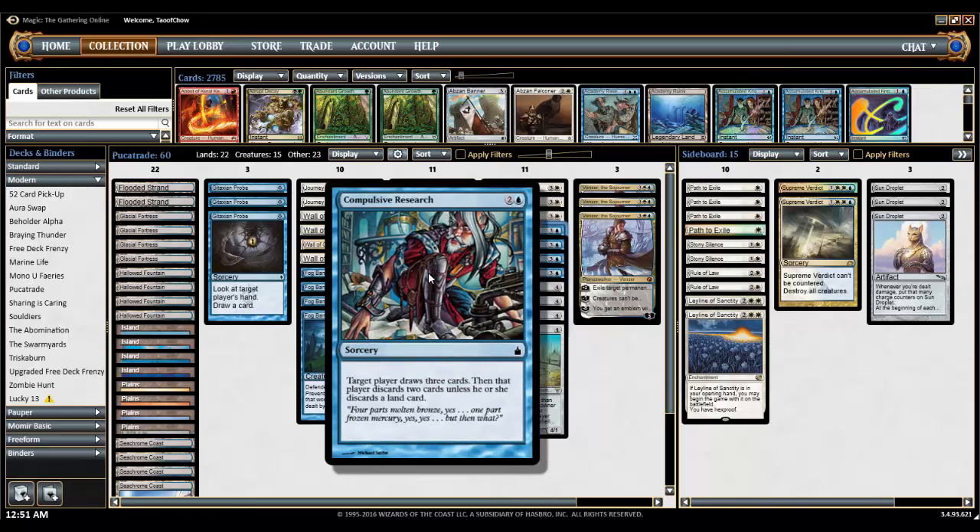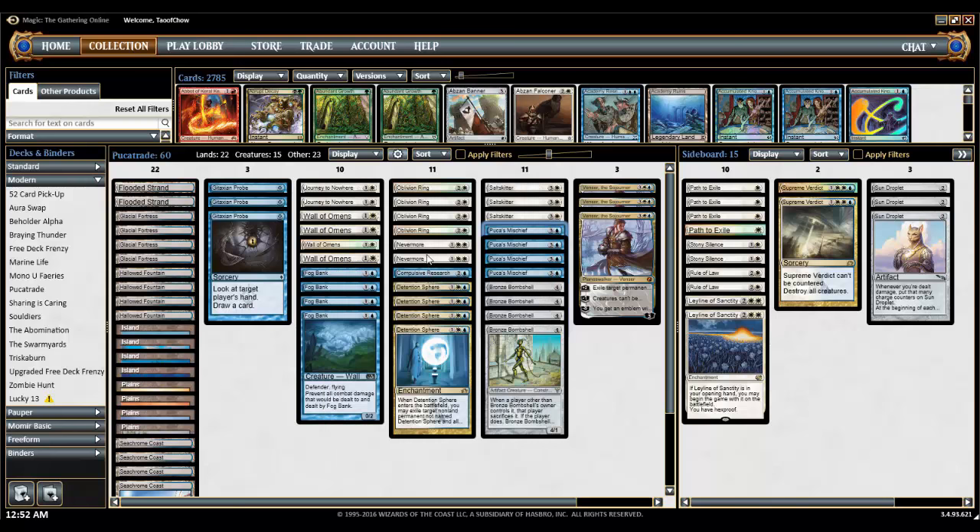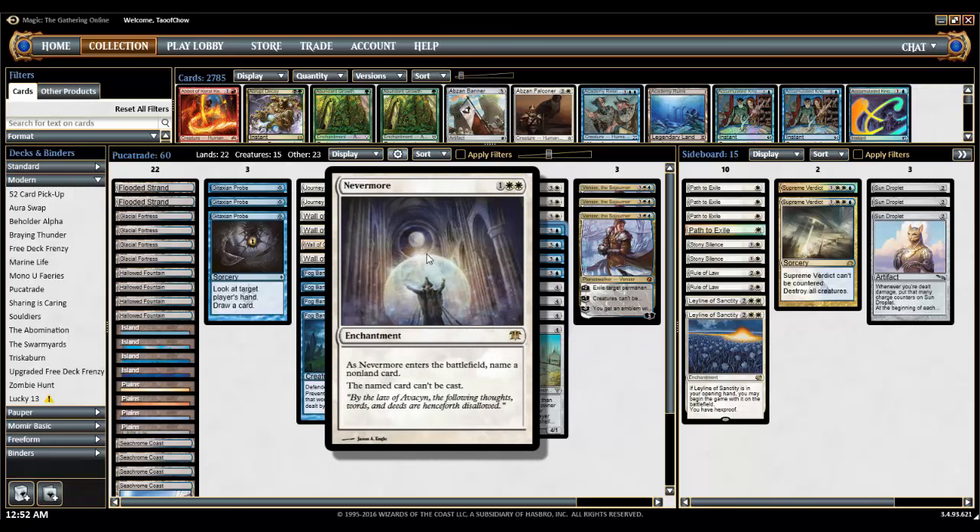Compulsive Research — I had an extra slot and could have put in another Gitaxian Probe, but I found this is a handy card and it's come in handy quite a bit, so it's a good include — though I wouldn't put too many; a one-of is nice. Nevermore is a nice one too, because it doesn't matter who controls it. It costs 3 mana, you name a card that can't be cast, and then you can just trade it away to your opponent for one of their creatures. That's the essential part of our control and removal package.